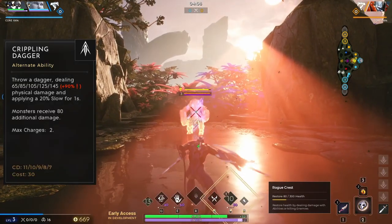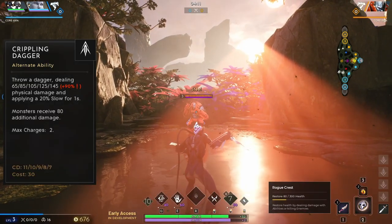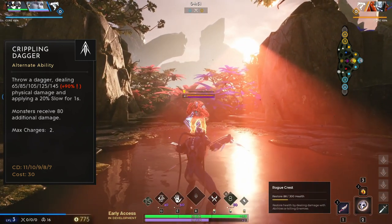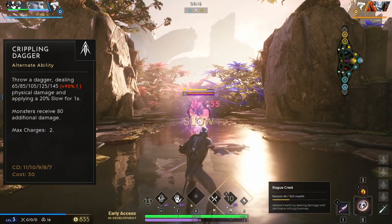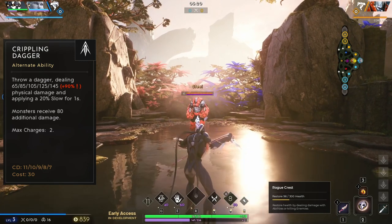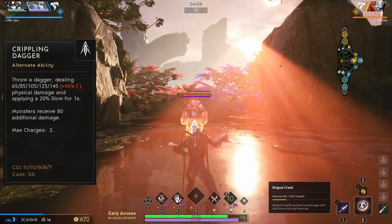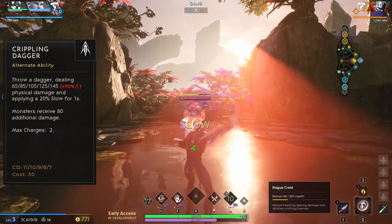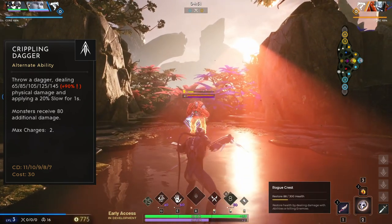Kalari's right mouse button is Crippling Dagger. Kalari throws a long range dagger that deals plenty of physical damage to the first enemy target hit, and applies a 20% slow on the target for one second. This deals 80 additional damage to jungle minions, and it has two charges. This ability is fantastic for closing the gap to your enemies after their attempts to escape.